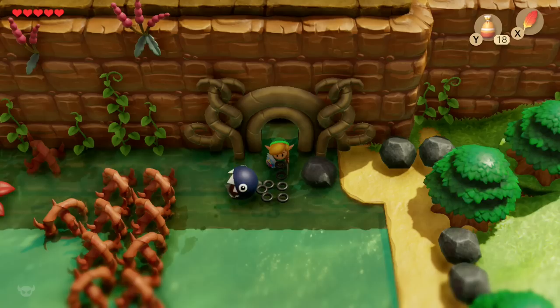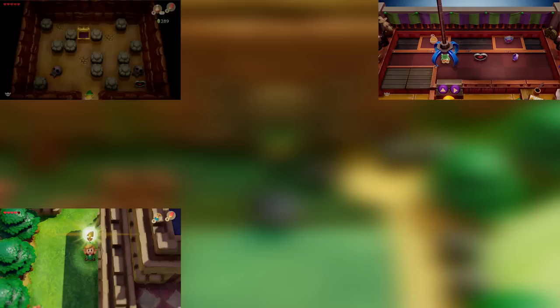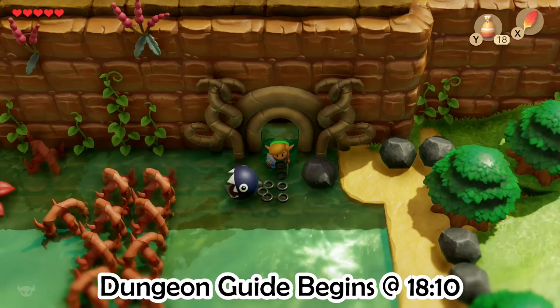First things first, we are going to start from Bottle Grotto, but there's a lot of sidequests we have to do in order to even get the slime key. So first we're going to get 220 rupees, then begin the trading sequence up to the bananas, head to Canelet Castle and find the five golden leaves, speak with Richard in Pothole Field, and finally get the slime key. Then we'll move into the dungeon. If you've already gotten the slime key and started the dungeon, please check the video description for the timestamp for when the dungeon walkthrough begins.